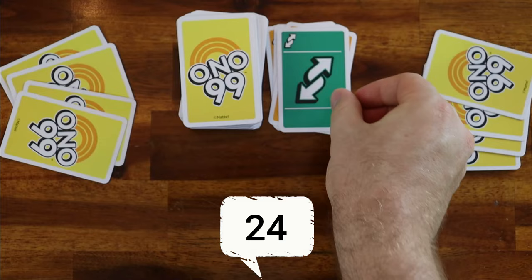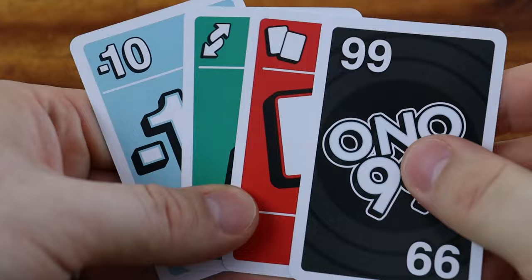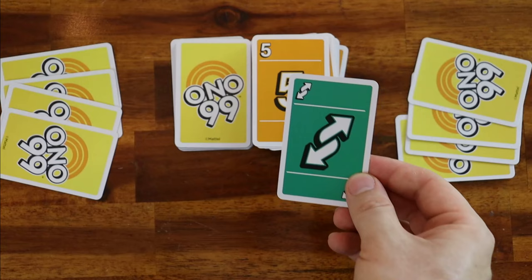When a player is unable to play any card without causing the total to hit or exceed 99, that player is out of the game. The game has some special cards. If you play a reverse card, change the direction of play from clockwise to counter-clockwise and vice versa. This card is worth 0 points.